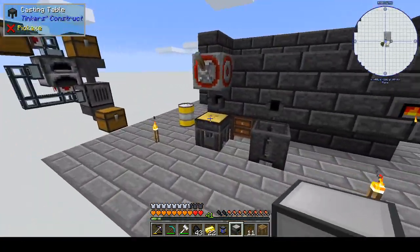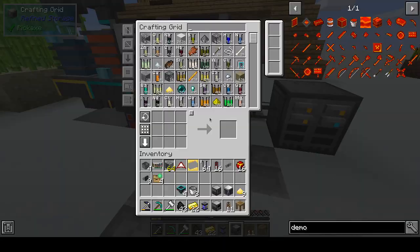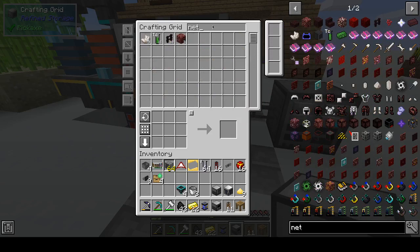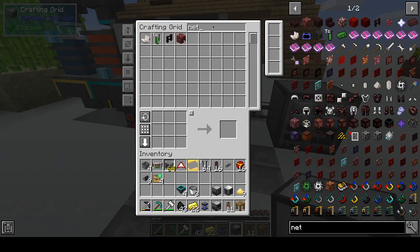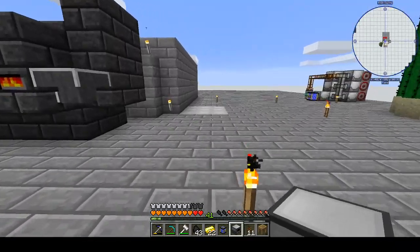We have our plate for the faceplate thing. Now we need some Demon Metal Ingots. Demon Metal Ingots are actually pretty easy to find if we get some Nether Bricks. We can hop to the Fortress.